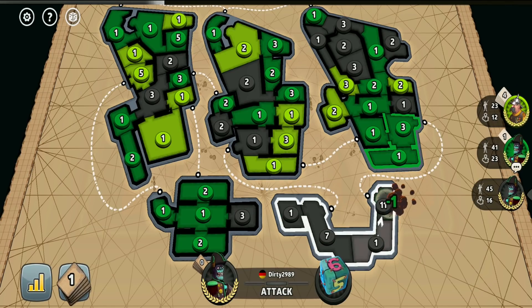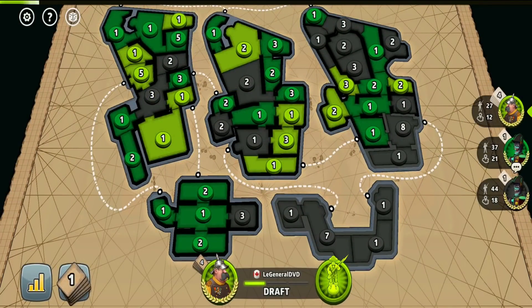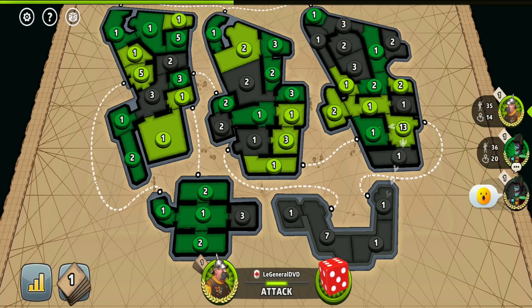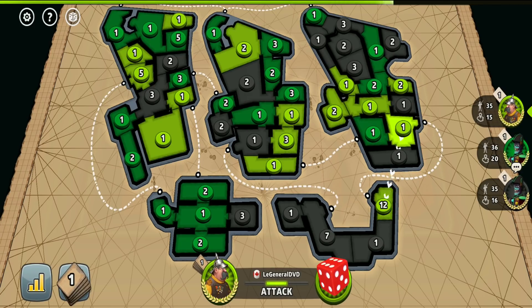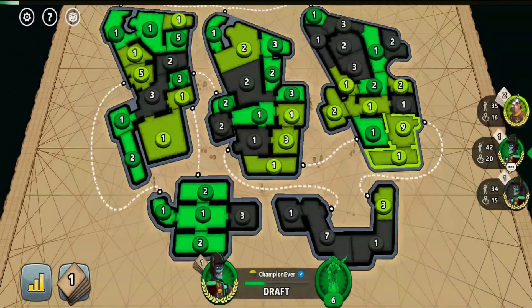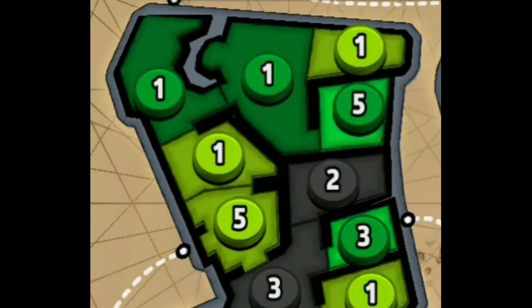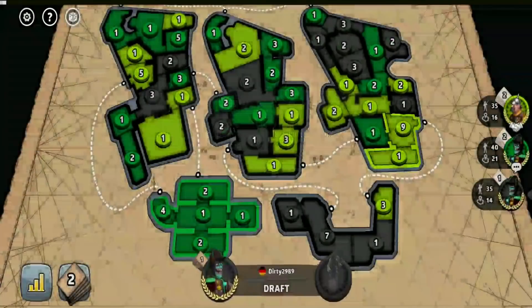I didn't expect the black player to have a 10-troop set at 3 cards as well and be able to hold both areas again. With the Lime player probably having a set at 4 cards, we should be good. The black player also added troops into the area I almost fully captured — a smart move making it much harder for me to take, while he also had to worry about being invaded in both his areas. But with the Lime player having a 10-troop set, everything went right. I also left 5 troops in the previous Lime player's area so he wouldn't be able to recapture it easily.